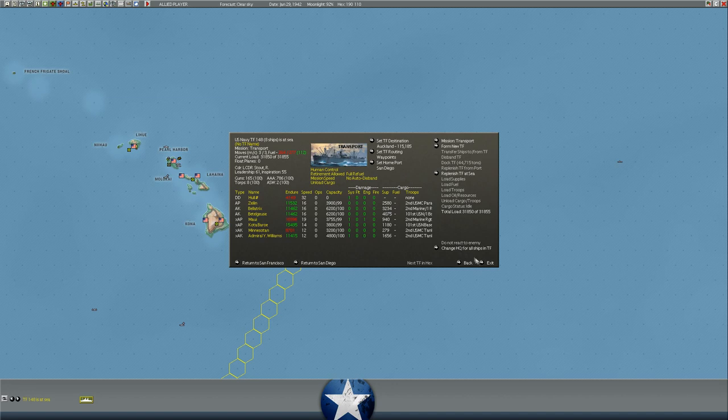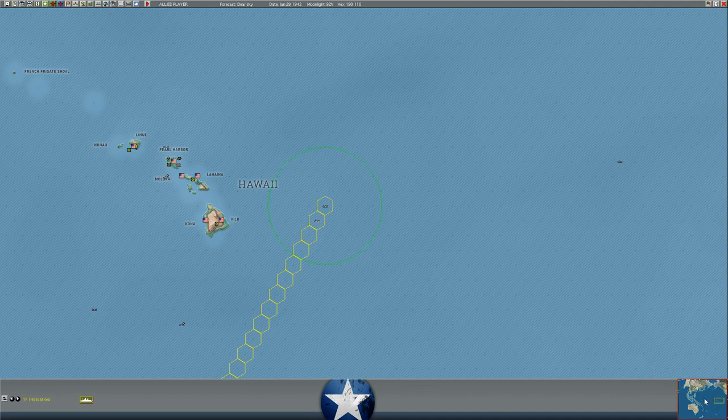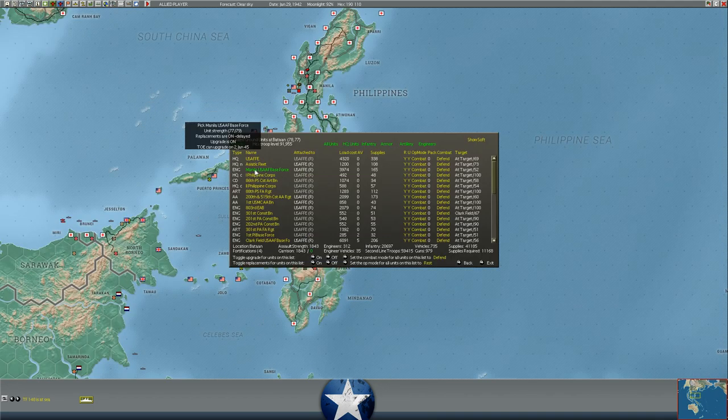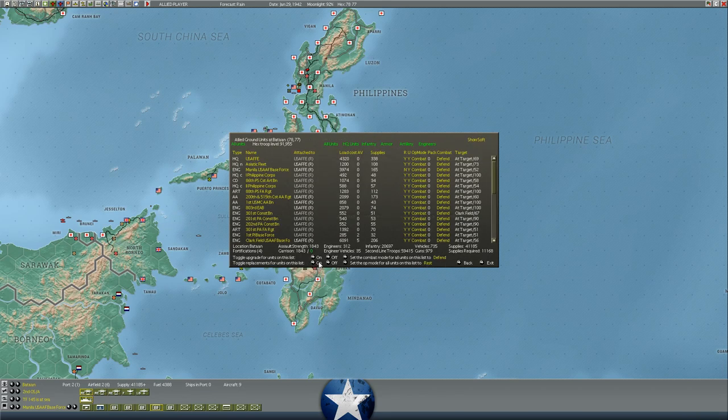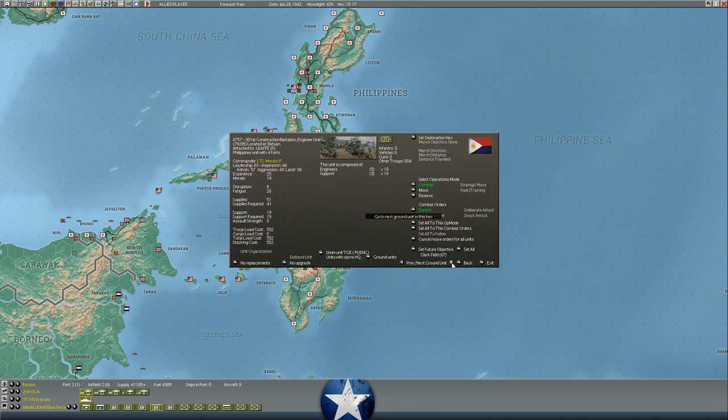These guys are going to New Zealand as well — Second USMC tank battalion, marine regiments, etc. One thing I need to make sure I do here is turn off replacements — that eats a ton of supply. Can we just turn replacements off for everybody? Toggle replacement — off. So we just turned all replacements off, which should lower supply consumption quite a bit. A lot of them are already at their full complement but not all. You don't want to pull 40 new infantry squads because that'll chew through supply like none other and won't add a ton of value here.